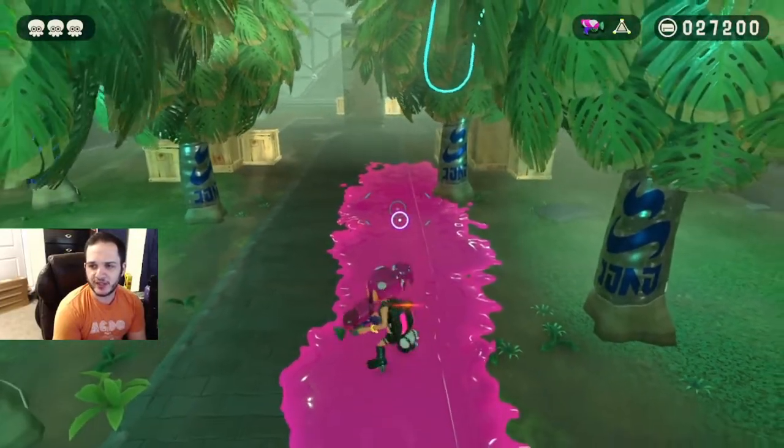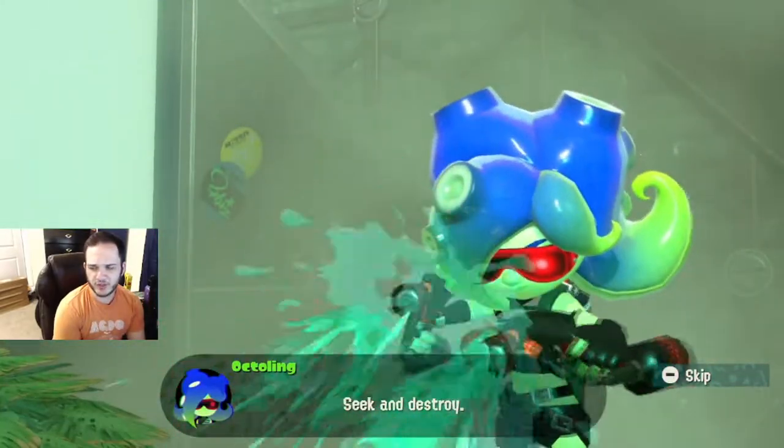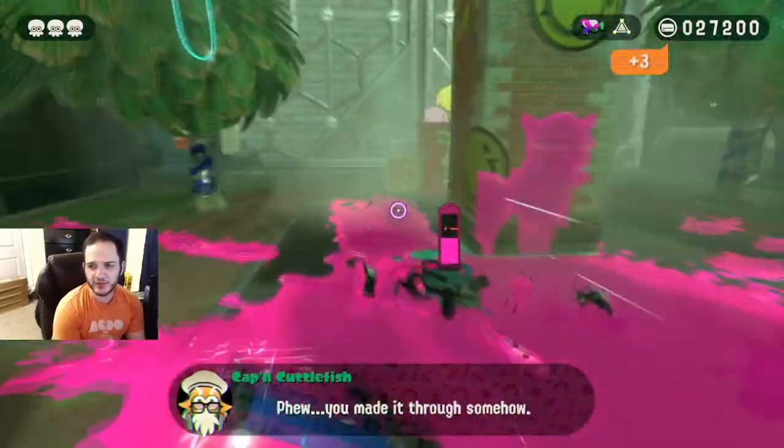So it looks like about a squid length away from the tree. Let's go ahead, jump, and let the cut scene play. It's the same as any percent — throw a splat bomb, walk to the right, dead. Perfect. Easy as that.